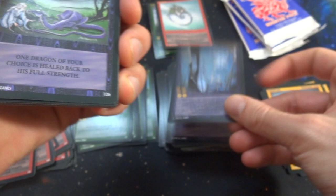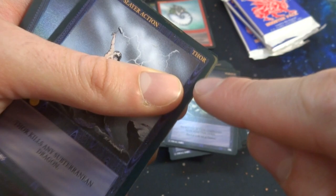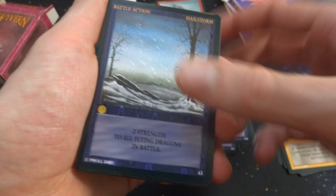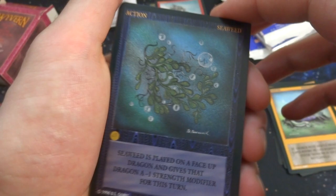This pack was printed weirdly — you can see some gold on the side of these cards. Got Thor again — kills any subterranean dragon. Got Magical Sword — strength modifier plus two, one gold. Got Twister — reminds me of the movie Twister; all players may rearrange all cards on their battlefield; that throws up the whole game. Got Hail Storm, Gold Shortage — all these cards have weird gold paint on the sides. Got Seaweed — played on a face-up dragon, gives it a negative one strength modifier for this turn.